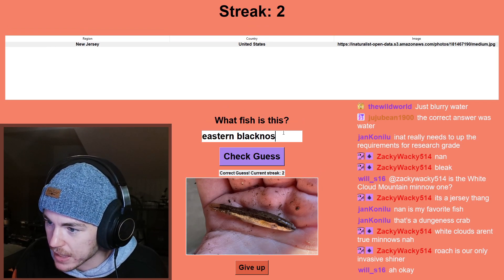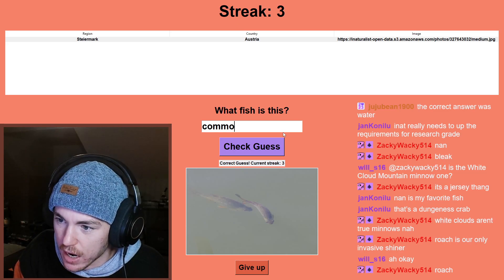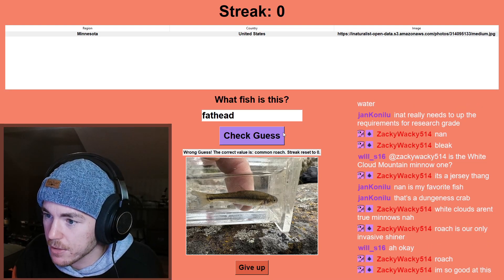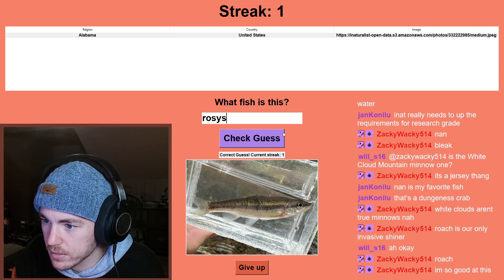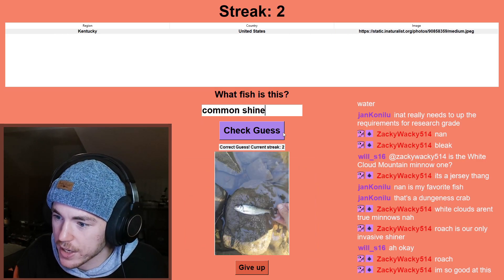Kentucky — that looks like a central stoneroller to me. That looks like a rudd to me. New Jersey — that's going to be an eastern blacknose dace. Austria — this is looking like a common bream. Oh, common roach. Fathead minnow, rosy-side dace — don't even need to see where it's from.